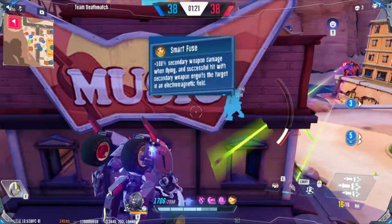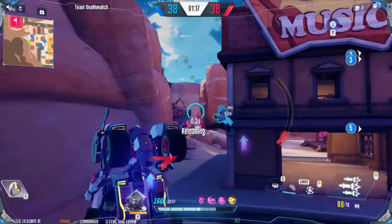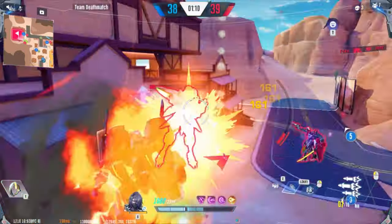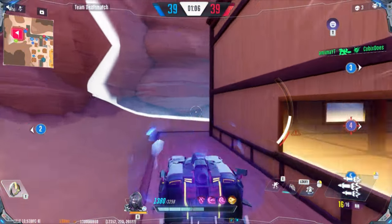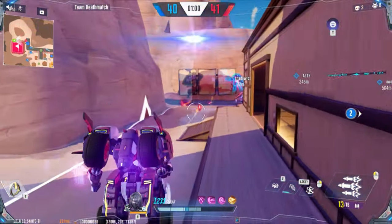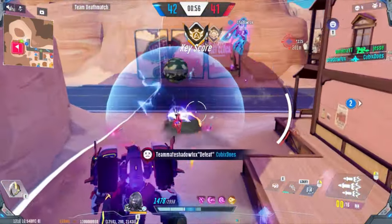Smart fuse doubles passing shock damage with your secondary. Furthermore, the plasma bomb now sticks to enemies, roasting enemies for the entire duration of the AoE. This alone makes the secondary's damage worth respecting. Split propulsion gives you an additional dash charge at reduced damage and distance per charge. You can chain these charges to reach great distances vertically, and just having an extra charge to use to enter or exit battle at any time is game changing.